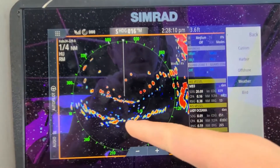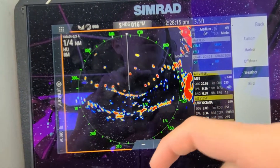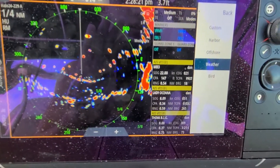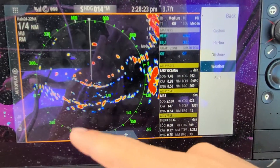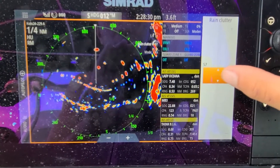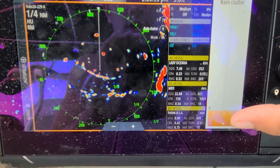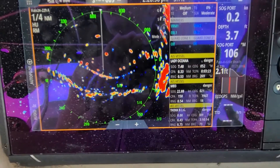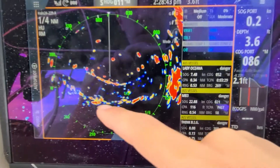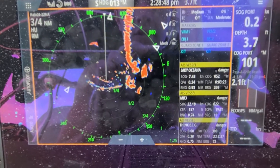Weather mode is going to be more for precipitation — things that are turning blue are going to be more like clouds. This is really going to depend on how thick the storms are and what's in the air, like fog or something like that. It'll show different colors depending on how you have this set. With rain, if I raise this you see less clutter, but if I lower it you see more. There are some scattered clouds behind me, so those are going to be the little blue marks.